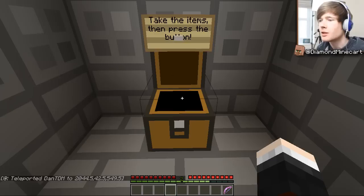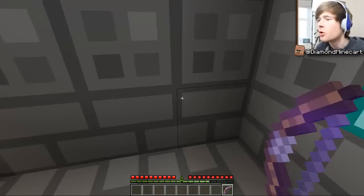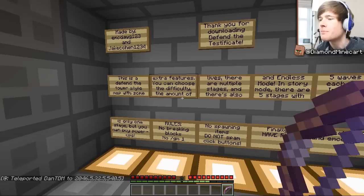Single player — take these items and press the button. You'll also notice I am using a resource pack, not quite a texture pack. It's a resource pack because we're in 1.7.4 and we're using the OCD pack by Disco. The link to that is in the description below. Here we go — this is a defend the tower style game map with extra features.